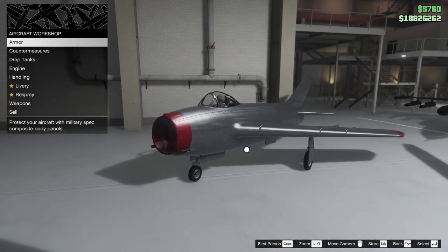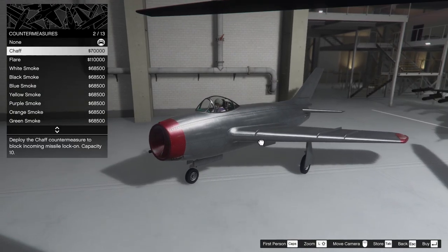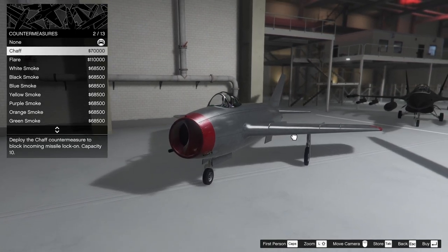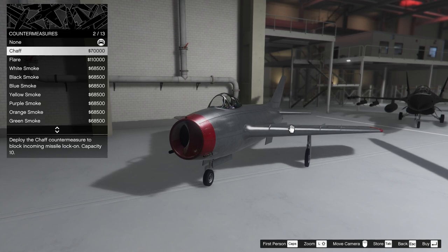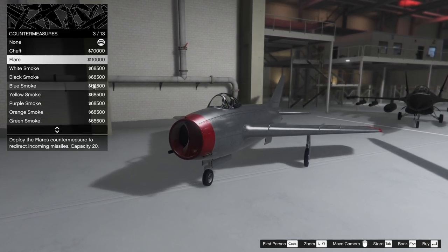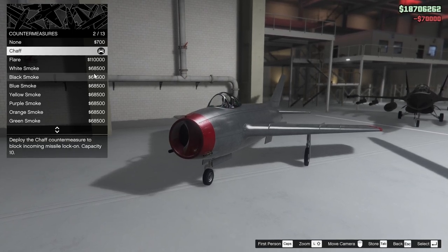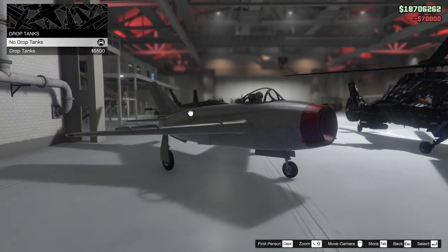We are in the workshop. I'm going to start off with the armor on this thing, go all the way up on that. For the countermeasures, we have the option to put on chaff or flares. Chaff prevents missile lock-on and flares just redirect missiles. We get 20 flares or 10 chaffs. I think we'll go for chaff — I feel like it's a little bit better.